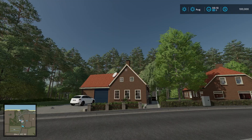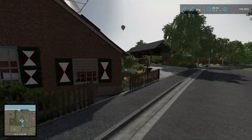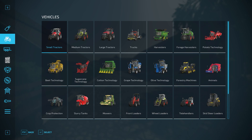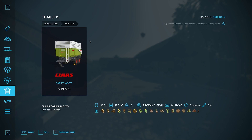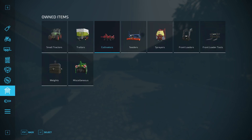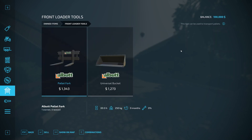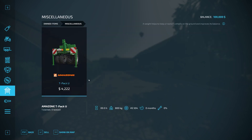We'll go back up to the map. The starting farm is right here — we're actually at our sleep trigger right now, with the entrance right over here. Let's take a look in the store at our starting equipment. We start off with a Fent Fabrit 515C, a Kloss Carrot 140 TD trailer, a small cultivator, small seeder, sprayer, and front loader. We have a pallet fork and a bucket for the front loader, and two weights: a Kloss W1200 and a 10-Winkle FGB600.